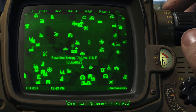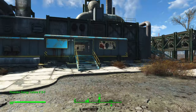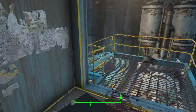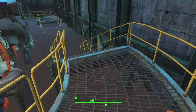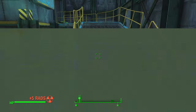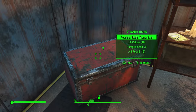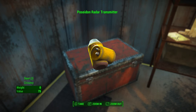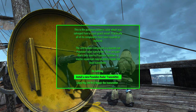Travel northwest from the USS Constitution to reach the Poseidon Energy Turbine. Once inside, take a left and follow the stairs all the way down — it's a simple path. You should find a crate, and inside this trunk will be a Poseidon radar transmitter. Take that back to the deck and install it on the radar.